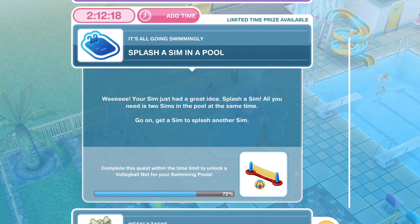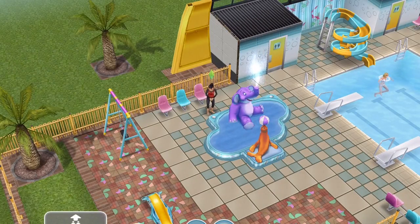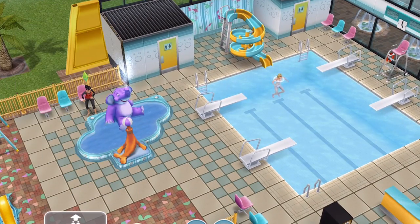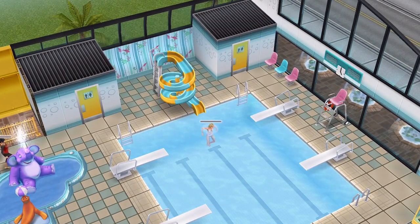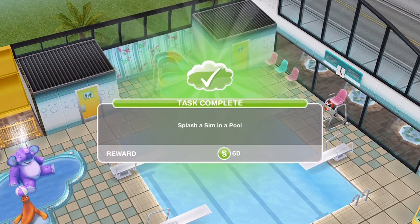The next thing you need to do is splash a Sim in a pool. Your Sim just had a great idea — splash a Sim! All you need is two Sims in a pool at the same time. If you haven't got two Sims over, use your Sim tracker to whistle another one over. Click on the Sim in the pool and splash for 10 seconds. We have finished splashing a Sim in a pool.